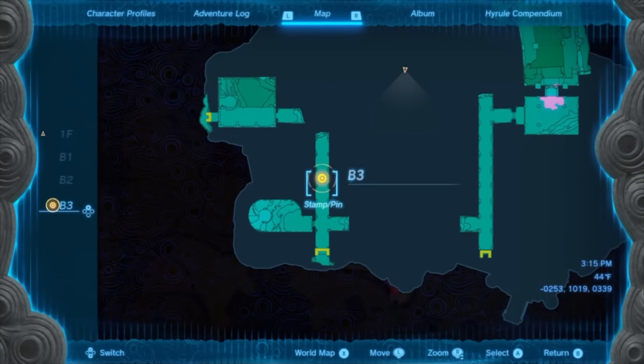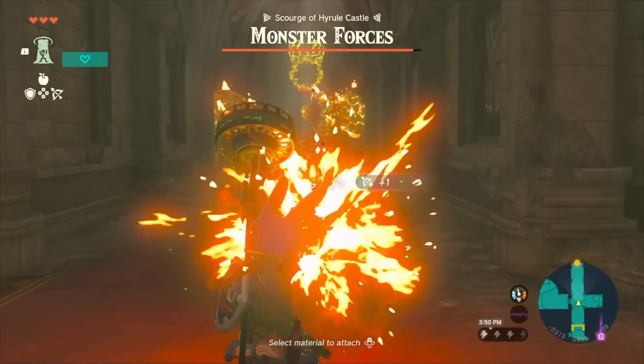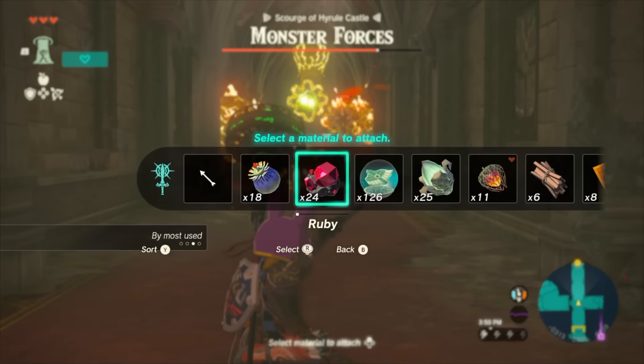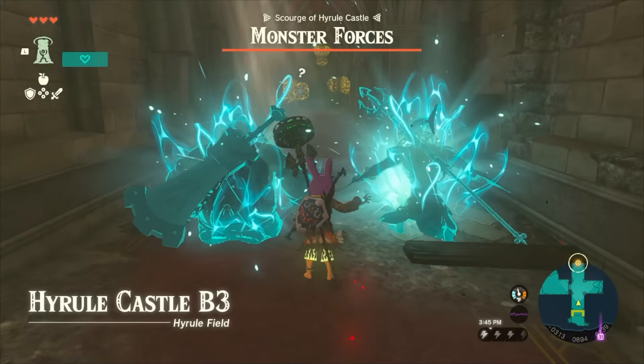Once your GAS warp is set, head down to the last Zelda army and clear out the like-likes with your bows. Make sure you do not use your melee weapon or shield or you will disable GAS and have to do this over again. You can, however, use your spirit summons to make this fight easier for you.